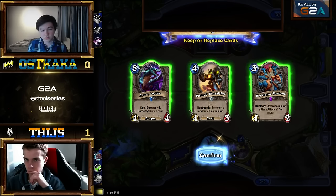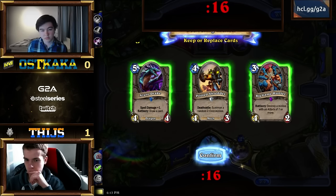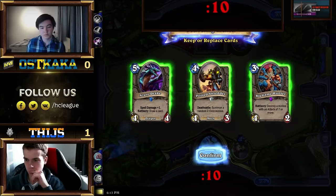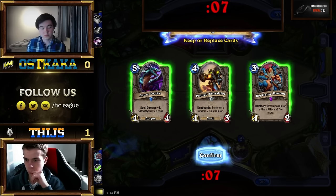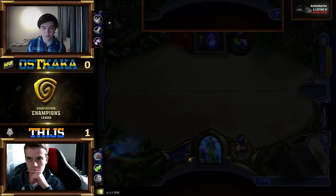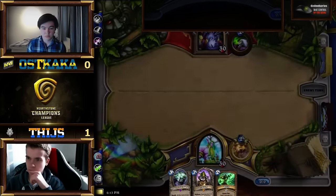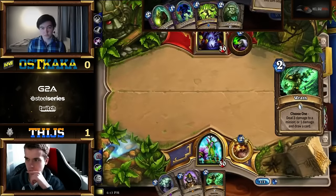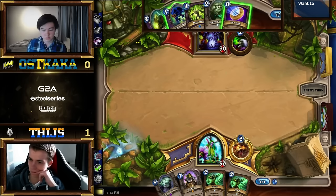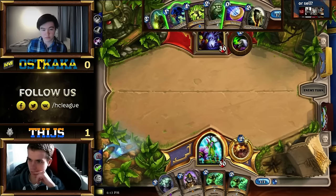In Game 2, Tice has gone over to his Druid — probably his favorite class — and Oskaka has kept with his Warlock, which is going to be a pretty good matchup for Oskaka. The last game went quite rough, and with this matchup specifically, Oskaka can cash in on how favored Zoo is versus Druid. But there are ways to deal with Zoo as a Druid if you get a really good opening with Wild Growth into something like Shredder or Keeper of the Grove. Also Zoo can whiff sometimes.